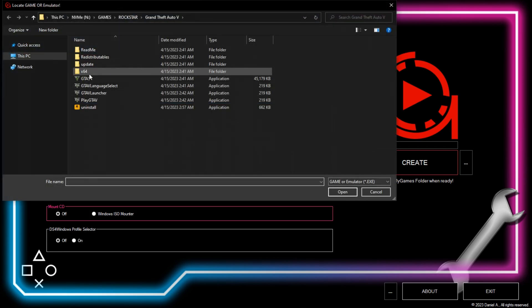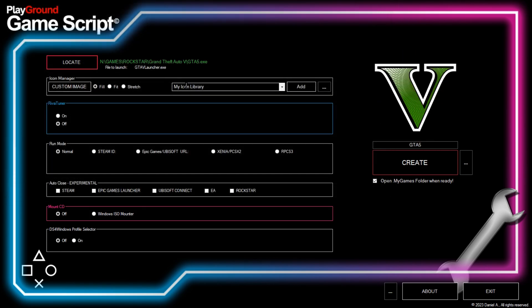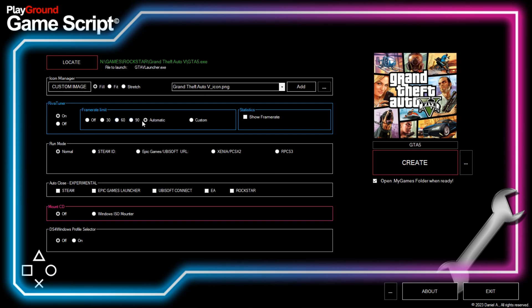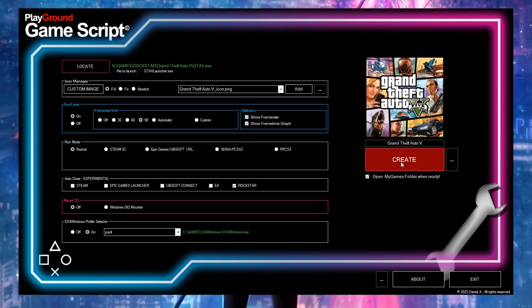Hi, I'm Daniel and I made a program that might be interesting for you. With it, you can fully automatize the starting and closing of your games with features like RTSS Frame Limit support, DS4 for Windows support, and I plan to add many more things in the near future. Stick with me in this video to know how to achieve a console-like flawless experience right now.